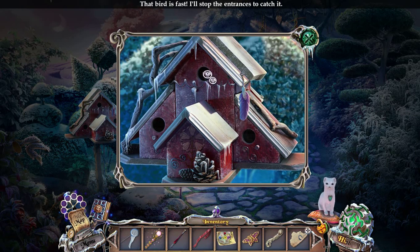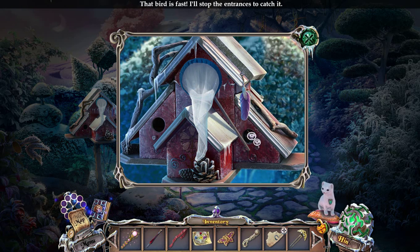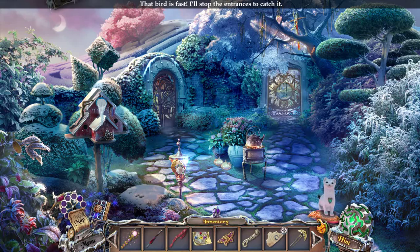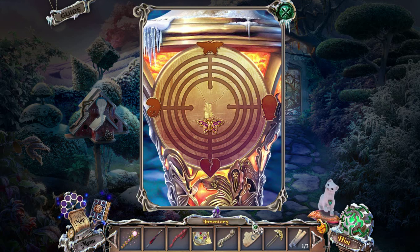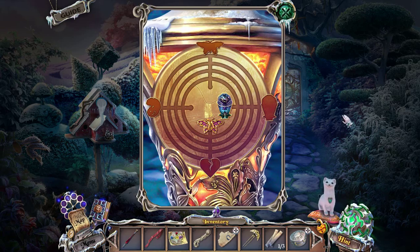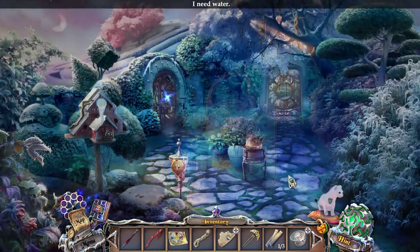The bird is fast! How am I going to catch the bird, Mary? Tiles are missing. Here's a butterfly. And a balloon. And that's the scary hint noise. I need water.